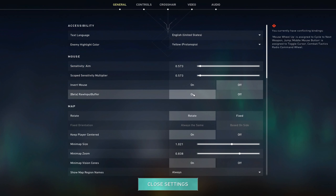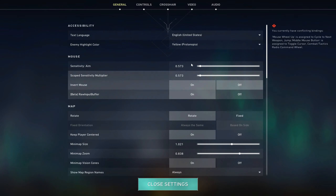Go to Windows search and type game mode settings, and make sure it is disabled.